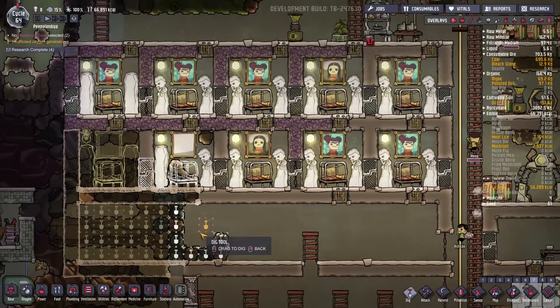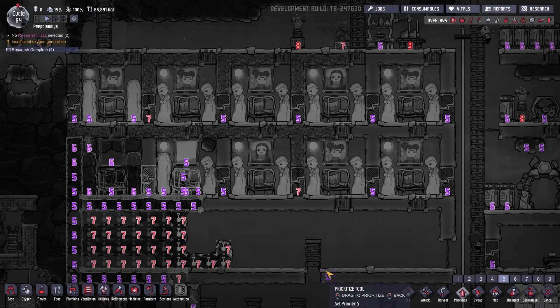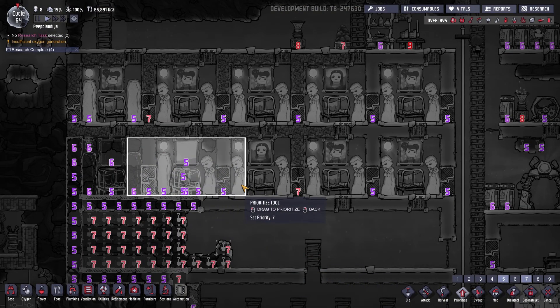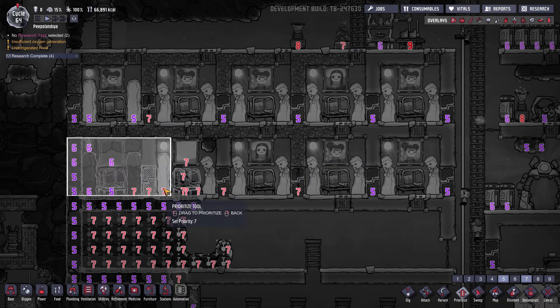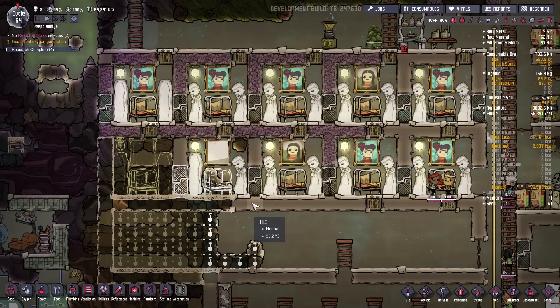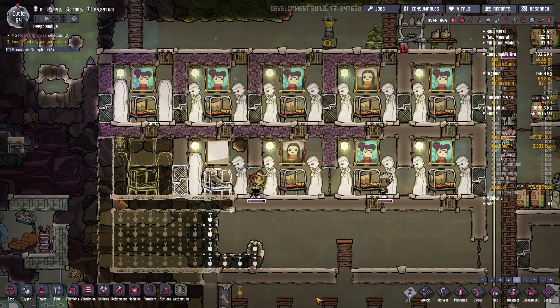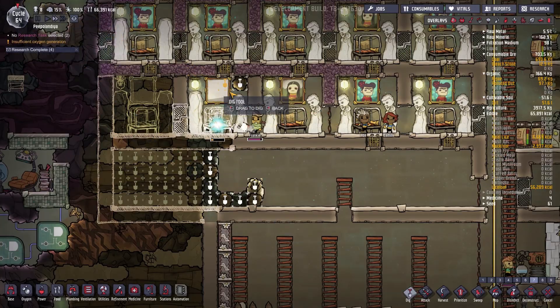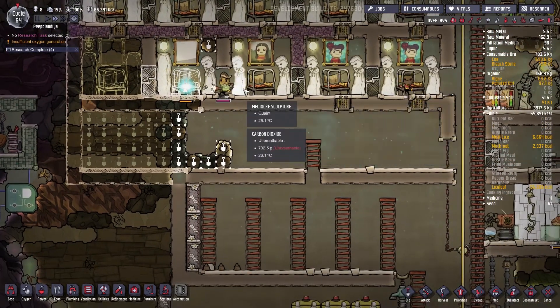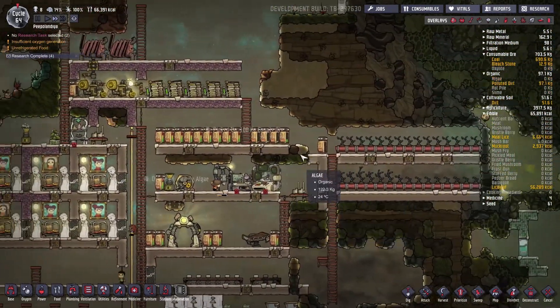Let's start building this. I'll set digging on priority seven over here — I want this to get done. That's already done, beautiful! Which means I have to dig over here on priority seven as well. They're going to start building this.